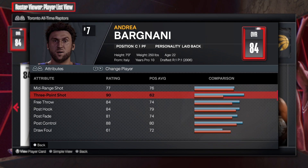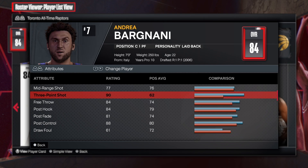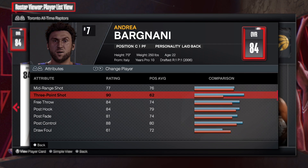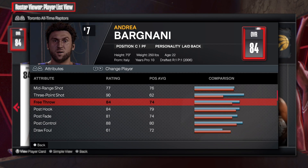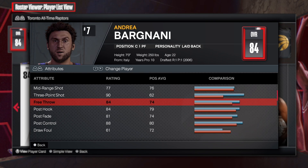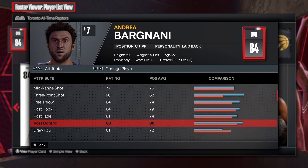Mid-range shot is a 77 with a three-point shot of 90 — that is awesome. But I don't think it's possible to go seven-foot and get a 93 three-point shot, so we'll have to adjust something and see what we can do. Free throw is 84 — all you need is an 80. We already know this game is about to be done and we're moving on to the next one. Post control is 88 — that's solid. You probably just need an 85 to get the main badges on gold and silver.